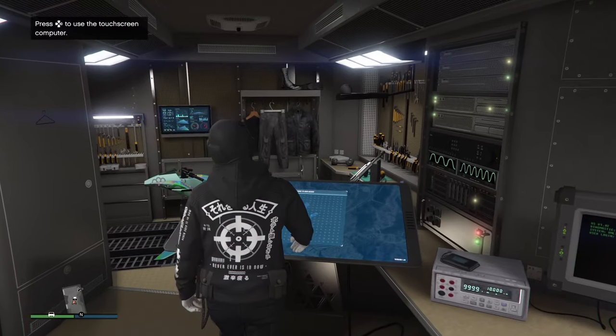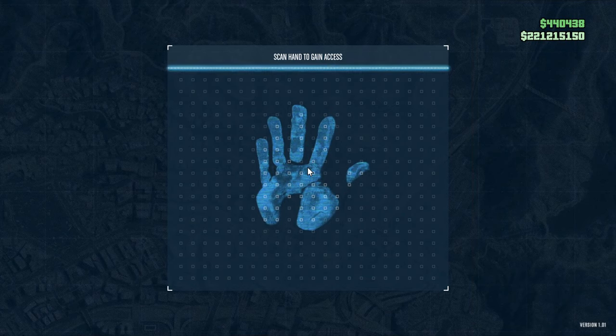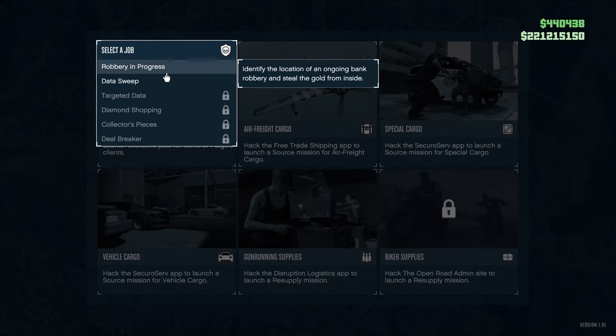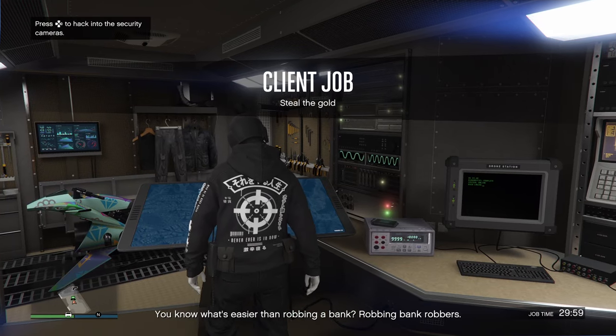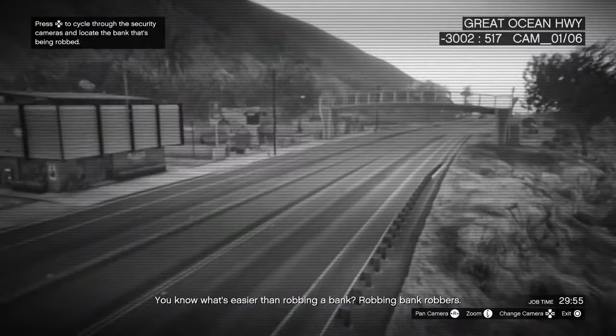First thing you're going to want to do is head over to your Terrorbyte and go over to the touch screen. While registered as a CEO, open it up and head over to client jobs. In here there'll be a job called 'Robbery in Progress' and you want to start that up. Once that starts, go back to the computer and scan all the cameras to find out where it's at — just flick through the cameras and find whereabouts your robbery is.